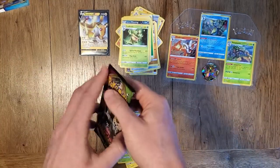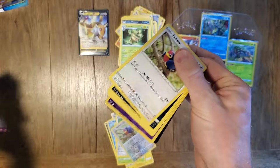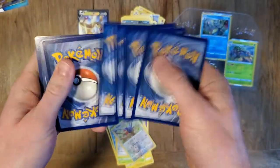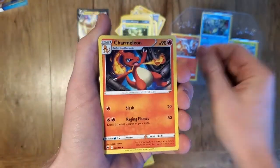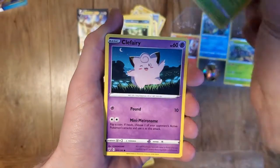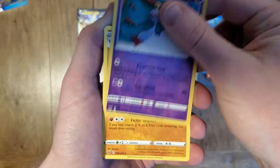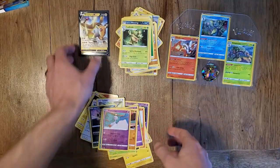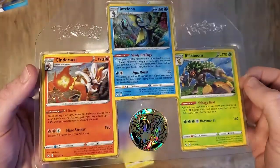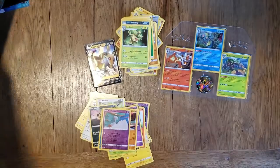Last pack here — another Tyrouge, I think I spoiled it for myself but that's okay. Lightning Energy, Charmeleon to go with our Charmander, Corsola, Toucannon, Tyrouge, Sandile, Oshawott, Pinachu, Clefairy, Chimecho reverse holo, and for the last card — no hit, just a Quagsire to end it off. So we got one hit out of all these packs: an Ampharos V. But hey, we'll take it, plus all these beautiful cards to add to the collection. Super excited to get this — it's kind of unique for me. Hope you all enjoyed, have a great day, we'll see you later.